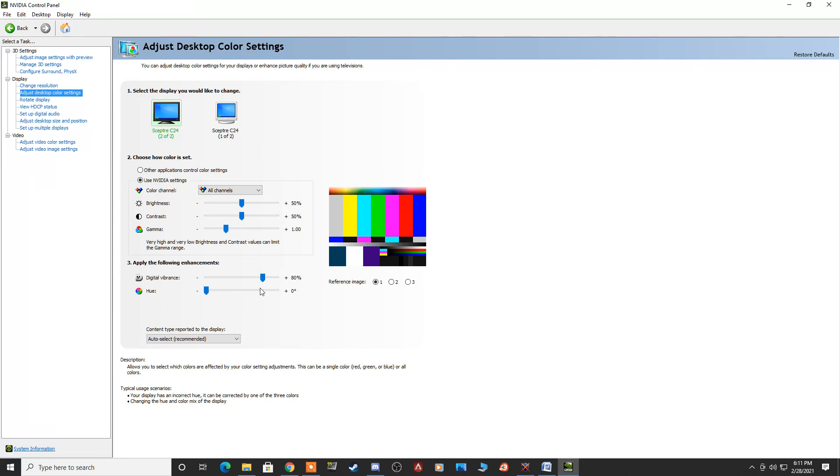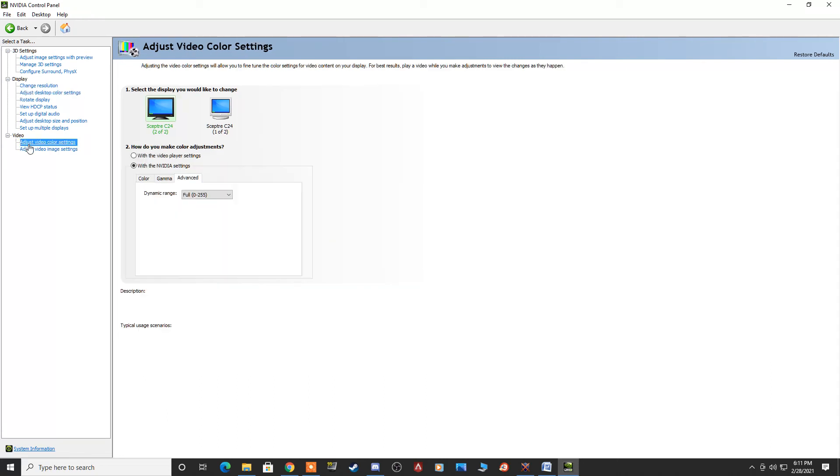Once you've found the right color setting, go to Video on the left-hand side and select Adjust Video Color Settings. Again, if you have multiple monitors, do this for each one. Make sure NVIDIA Settings is selected, then go to the Advanced tab — ignore the other tabs — and make sure the range is set to Full. If you changed it from Limited to Full, an Apply button will appear. Change it to Full, hit Apply, wait a moment for it to load, and repeat for your second monitor if needed.